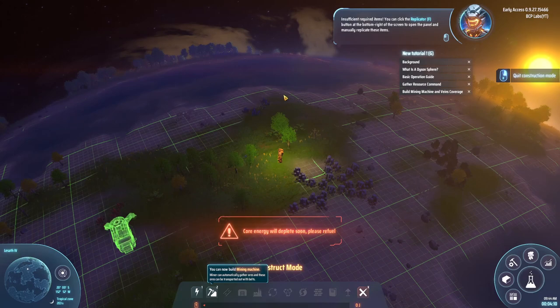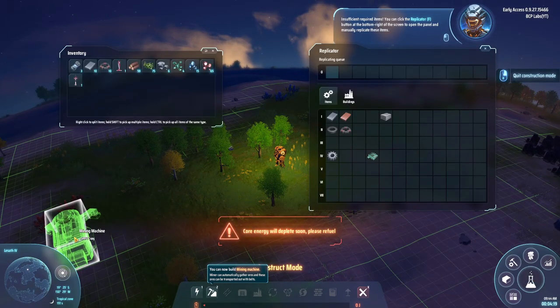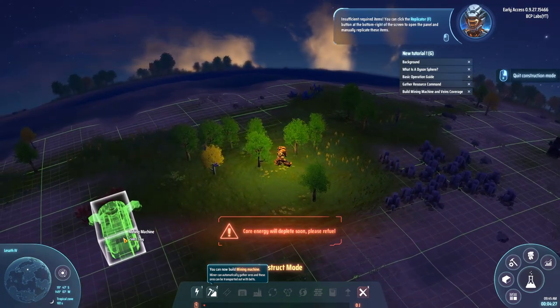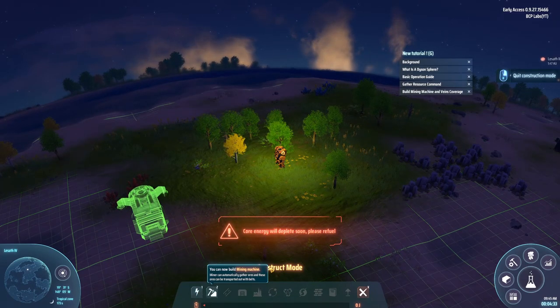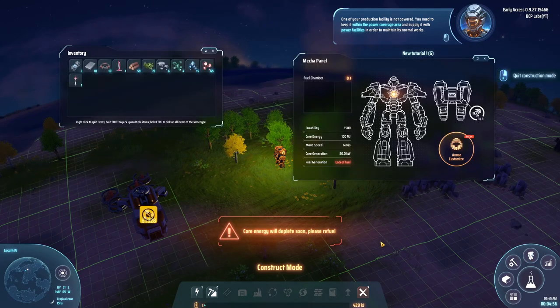Insufficient required items — you can click the replicator button at the bottom right to open the panel and manually replicate items. I need to supply it with power facilities in order to maintain normal operation. I didn't realize I was still building. Now he's telling me I need to build power. I also need to get my mecha powered up — what do I use for fuel here?